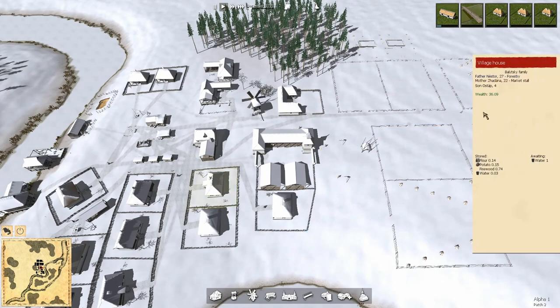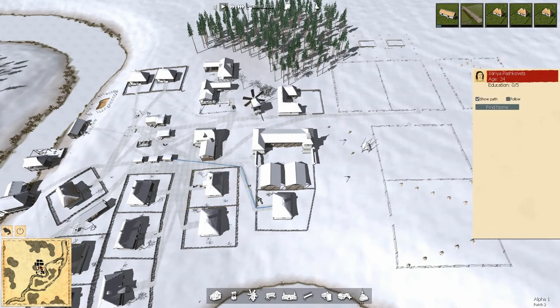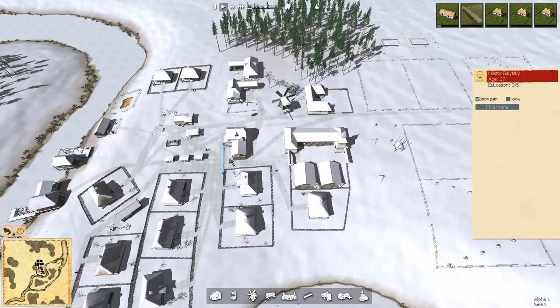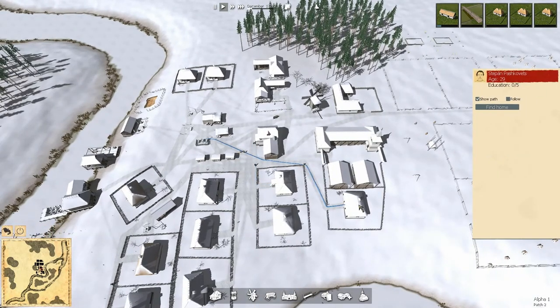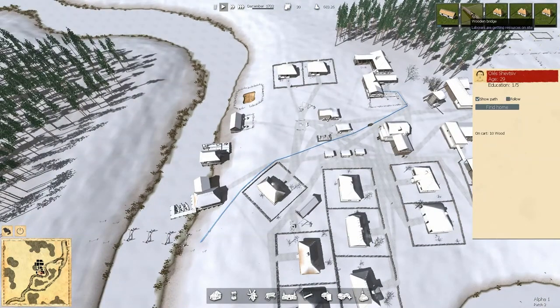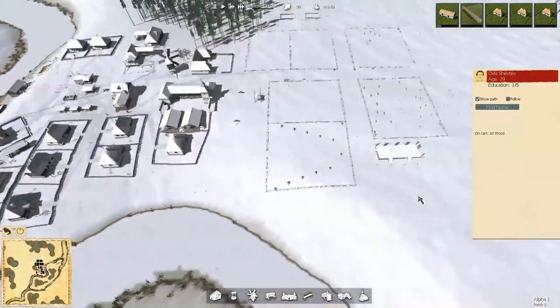I can't click on a person here, I've got to go find them. You — live here, work there. Live here, work there. Live here, work there. And going to deliver — you're delivering, but you're not finishing this job.